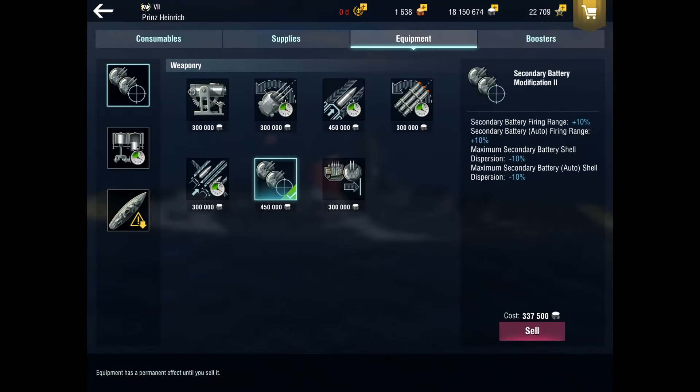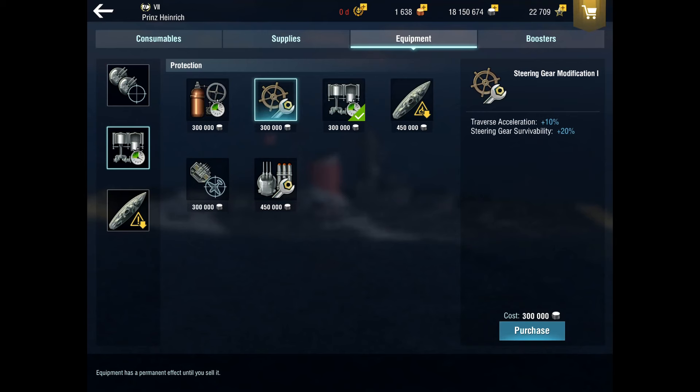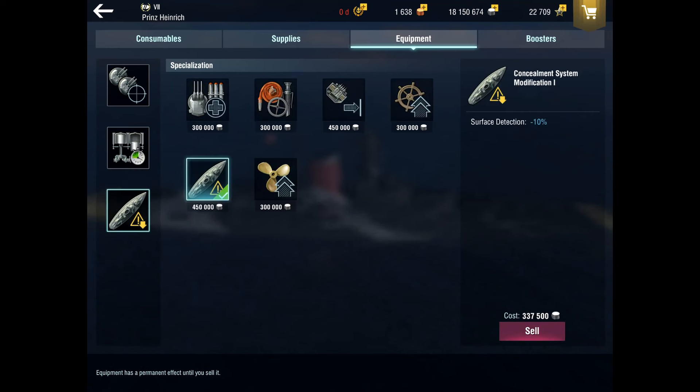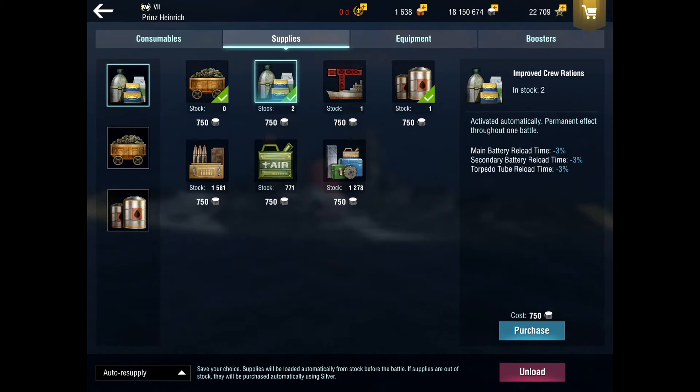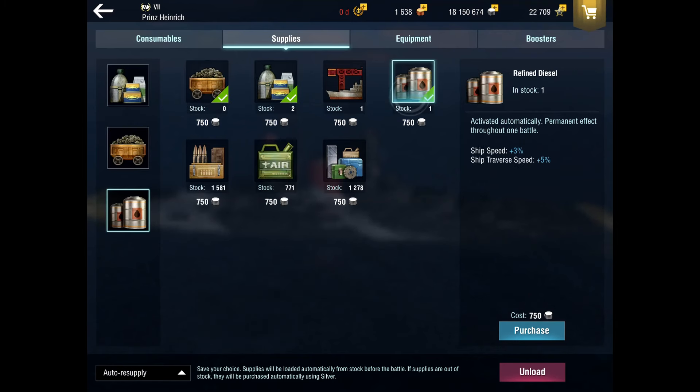Going into my build — I'm running secondary mod for extra secondary range on my autos and manuals with a little better dispersion. For the third slot, concealment is the way to go. You really want to pull off ambushes with this ship, so getting into an early good position to make a strong push is why I run the surface detection module. For supplies: high grade coal, improved crew rations, and refined diesel.